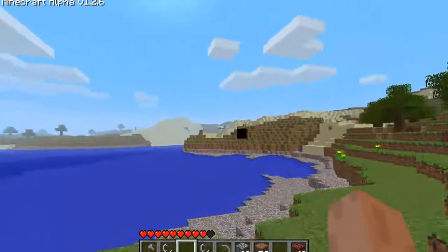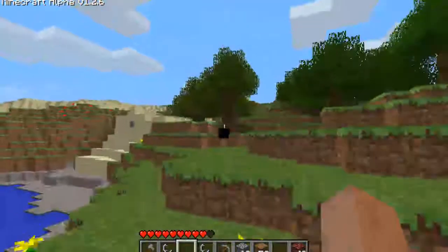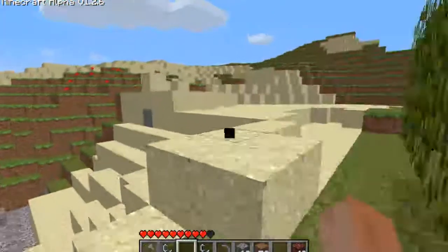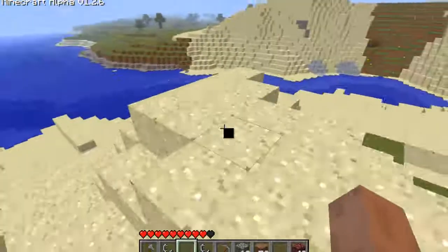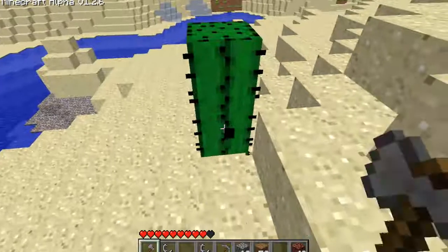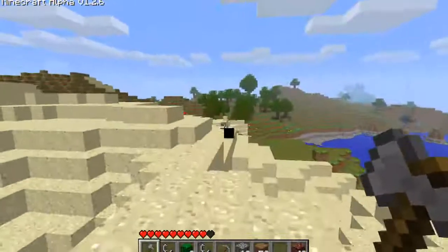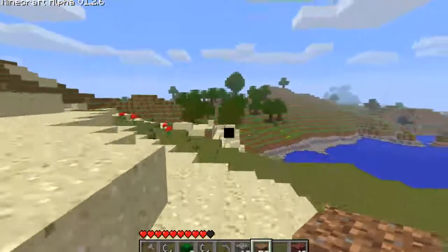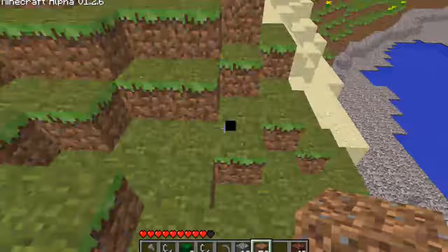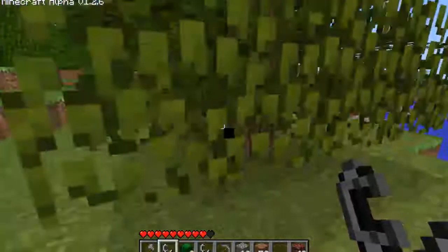There's one right there. Unless I see another one first, because you really only need one — they multiply so fast. Cactus is really the easiest thing to farm. If you plant a cactus on a sand block, in a very short period of time it will grow into three cactus blocks. Then you can just cut it down and plant another one, and they multiply by three every time. You can quickly get a lot of cactus.